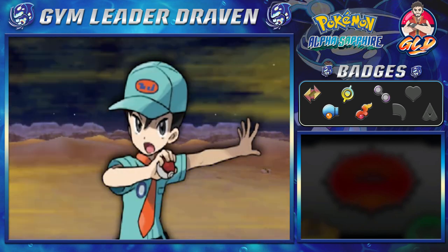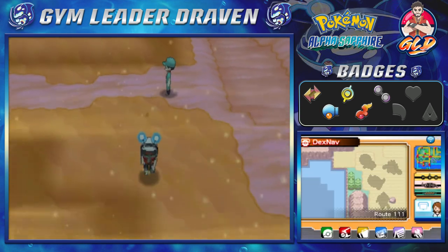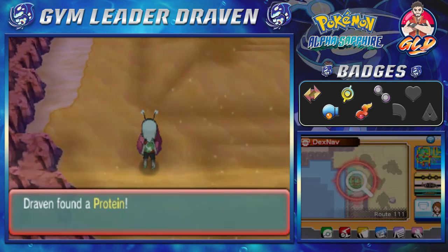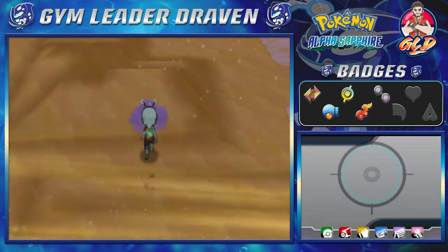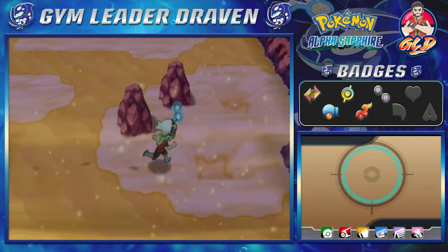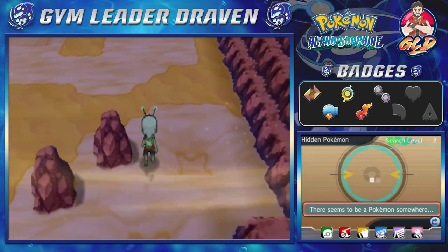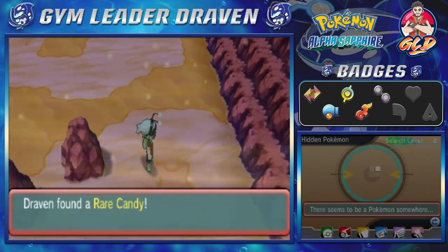Let's go south — there's an item here: Protein. You're in a desert so you're going to be finding a lot of minerals. We found some more items further along — there we go, we found ourselves a Rare Candy, which is very big for us.